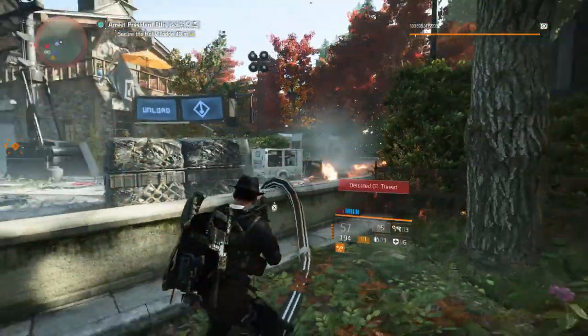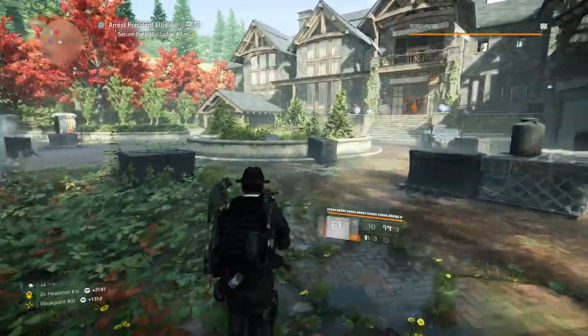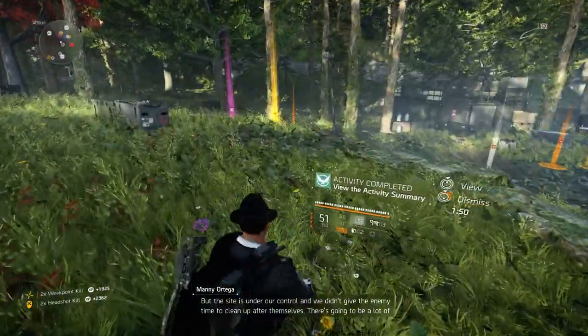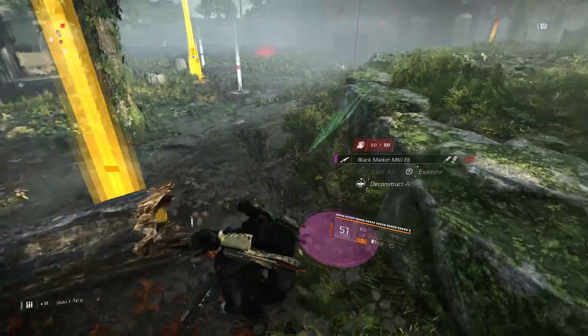So let's say I do 50 minutes over one run — I can do 4 runs in an hour, and I will get 160 electronics an hour.